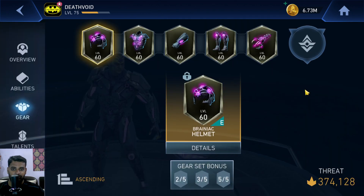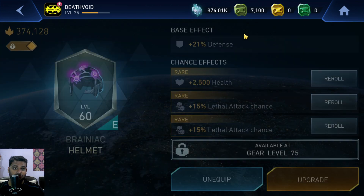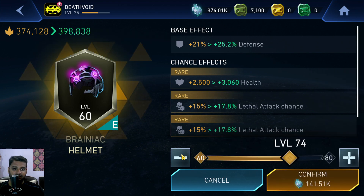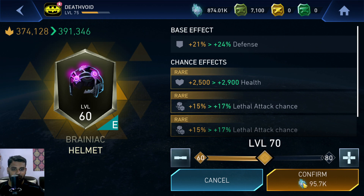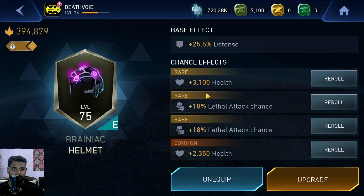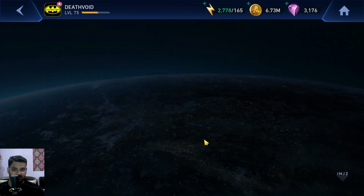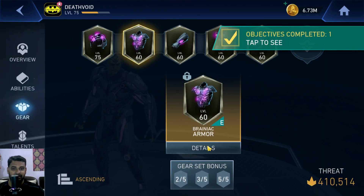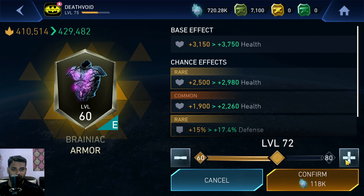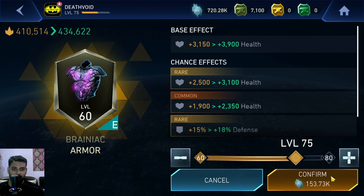Let's jump on the gears. Take a look at how many resources I have — it's almost 900k, almost a million. Let's get them all to level 70 first, and then we'll see. Actually, let's get them to level 75 first. I think we might be able to get them all to level 75 without any issues.